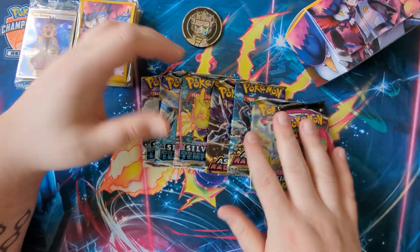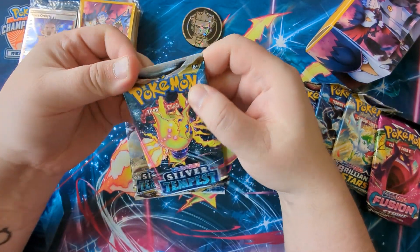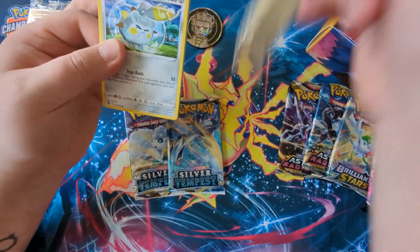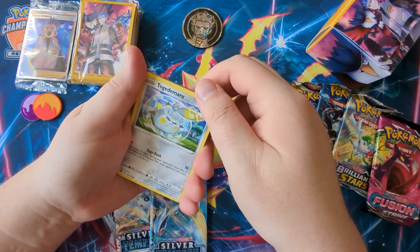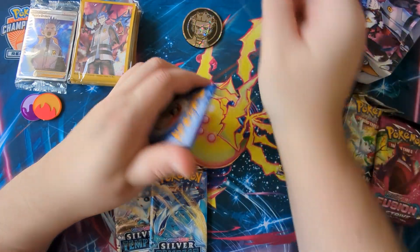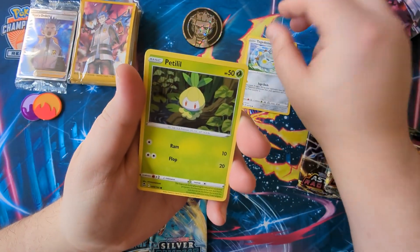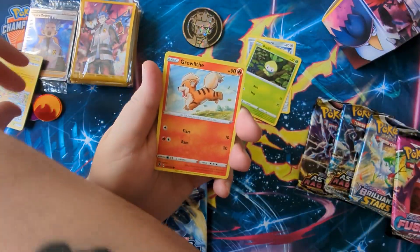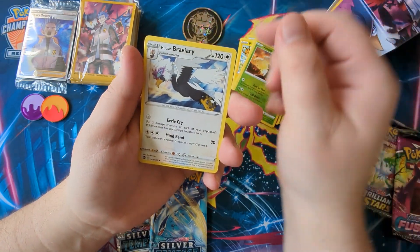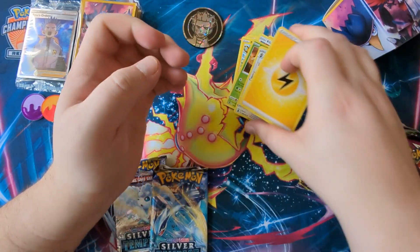Let's start new to old for a change. How have you guys been? I know it's been a while, sorry — content comes in waves for me. Opening the first Silver Tempest pack: we've got a Togedemaru, a Petilil, a Pikachu, a Growlithe, a Klang, a Hisuian Braviary rare, a Toxicroak, Professor Laventon, and Metang. Nothing in this pack.